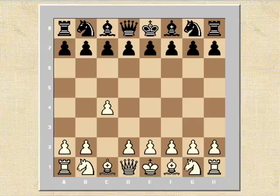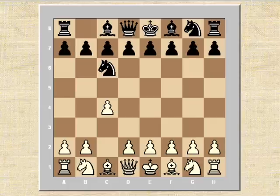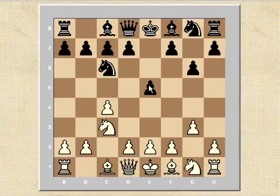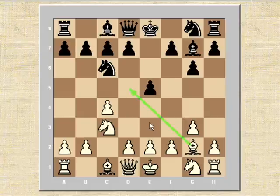He played the English opening with c4. Short replied with Nc6, so not going for the symmetrical variation in the English, but instead trying to use his pieces to control the central squares. With e5 though, he does commit one pawn at least to try and keep possession of the central squares. After g3, g6, we see Kasparov just playing classically in the English opening. His fianchetto bishop offers nice support for his control of these two key light squares in the centre.